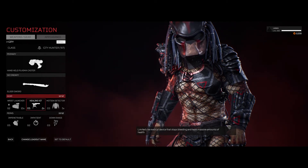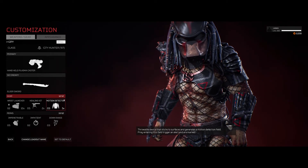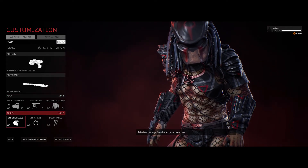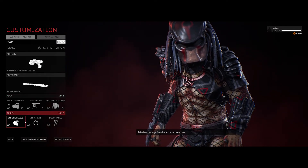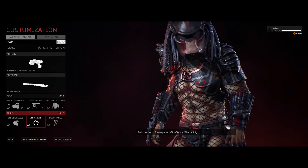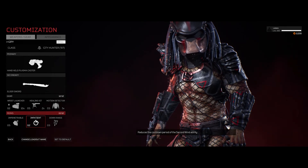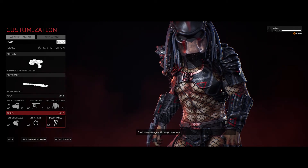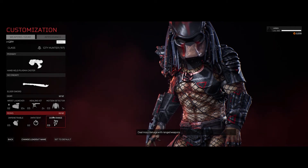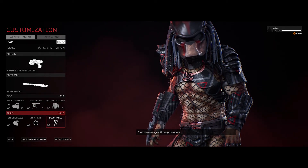I do roll the Healing Kit, Motion Detector to help me find the fire team especially in areas where I know they're going to be, Impenetrable which helps soften up the damage from their bullets, Impatient which — if I do lose my second wind — gives me the ability to get my second wind back quicker. Always helpful. And Downrange, which buffs all my ranged weapons — that would be the Plasma Caster and the handheld Plasma Caster.